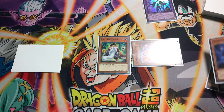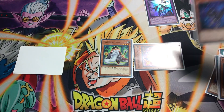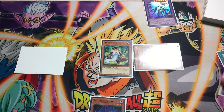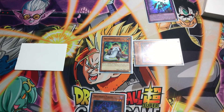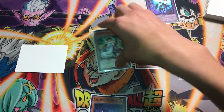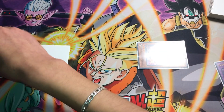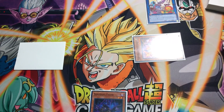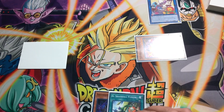Skolmata's effect will let us grab Hedgehog, and then Hedgehog will let us grab Falco directly to hand. Then Construct will let us get Shaddoll Winda — however the chain resolves, this is just the way I'd be doing it. Then we're gonna link Mathematician and Construct for Cross Sheep. Construct's effect adds back El Shaddoll Fusion.